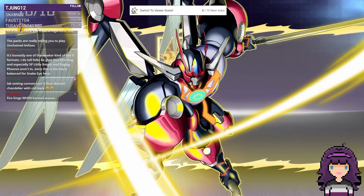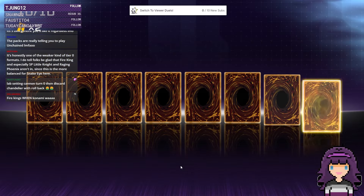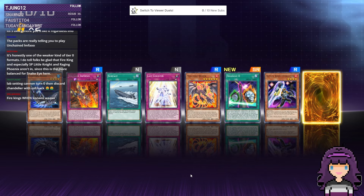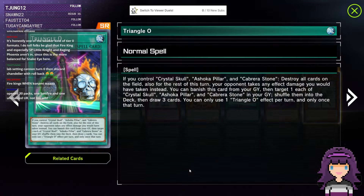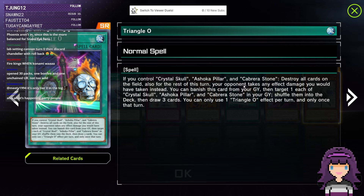Utopia appears — which means nothing, as we've long established. It does not actually guarantee a rarity or finish upgrade, but maybe we'll get a UR anyway. Triangle Zero — if you control Crystal Skull, Ashokapillar, and Cabrera Stone, destroy all cards on the field. Also for the rest of this turn, your opponent takes any effect damage you would have taken instead. Because together they all inflict 4k, and then you do that to your opponent — in the anime, that's an OTK. Ninja Skull from Graveyard: target one of each of those monsters, shuffle them into the deck, draw three.